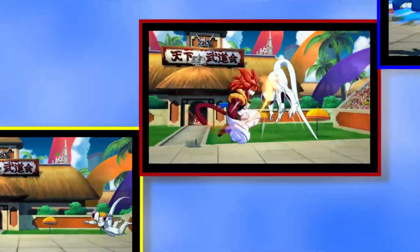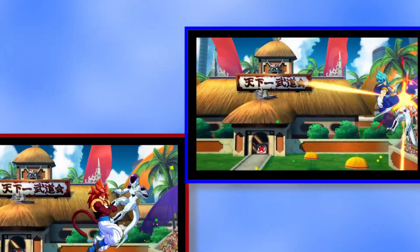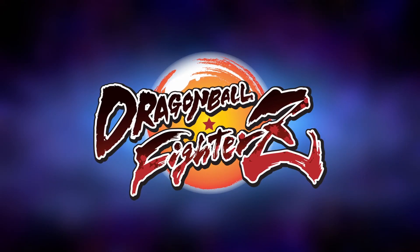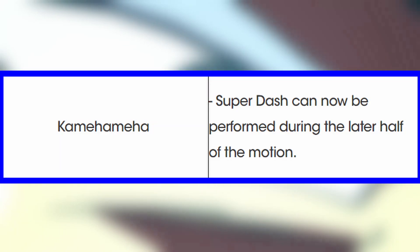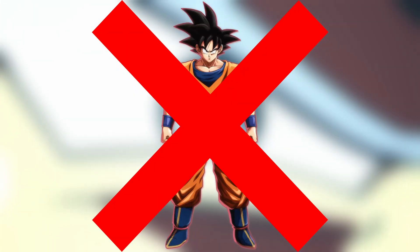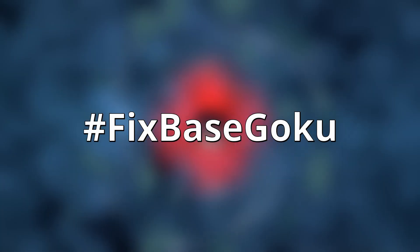Yes, good old rejumps - you love to do them, I hate the fact that you can't. TBFC recently came out with a new patch that changed a lot about the game, in particular with beams. Super dash can now be performed during the latter half of the input, which means beams can be used in a lot more ways - except Base Goku for some reason, he got left out. Hashtag fix Base Goku.